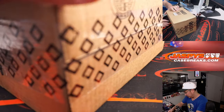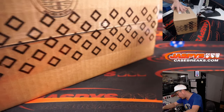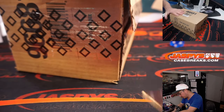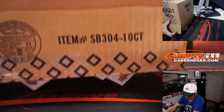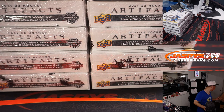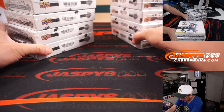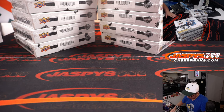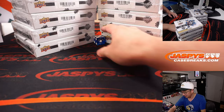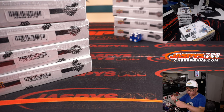Now let's see which five boxes we're going to do here. We'll go one, two, three for the left side, four, five, six for the right side. That'll be box five — and this will be saved for break two.